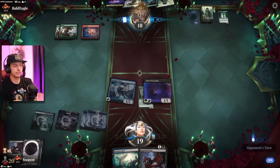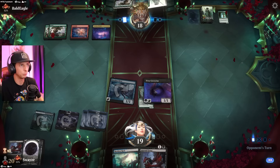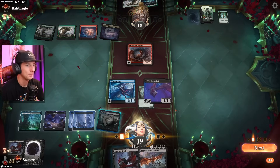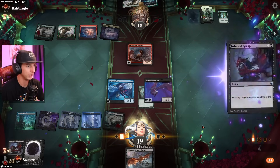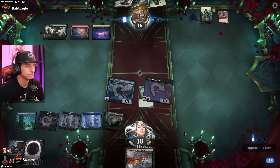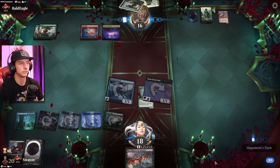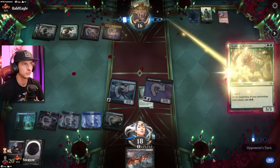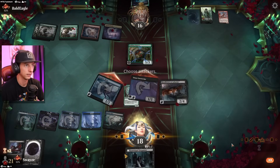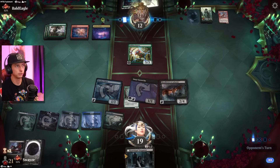Now we just need to draw a Gix so I can get some card advantage going. If not a Gix, then the bat that doubles our damage would be really nice. There it is — Magic is easy, ladies and gentlemen. I don't have the mana for it though unfortunately, we do have to untap one more time. Here's where we really start to thrive: dealing two extra damage every single turn, then we drop down the Graveyard Trespasser and we are in business.